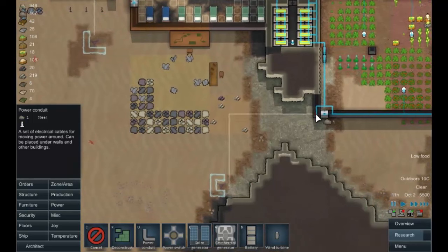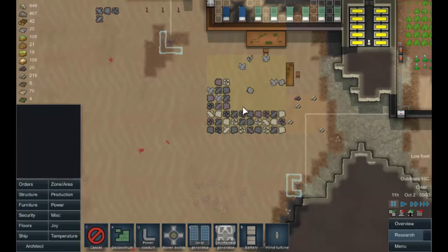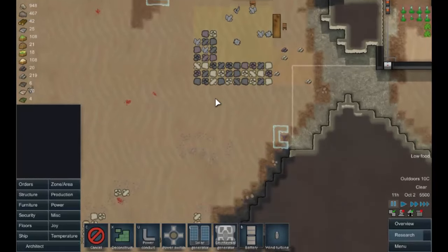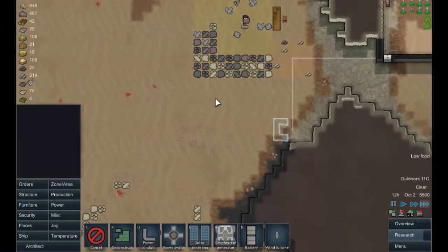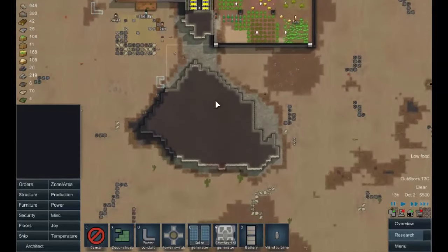That'll give the turrets a bit of power. When we get attacked I'm going to pull the colonists in here and shoot down, and the turrets will help them. Let's get that running. How are we doing for metal? I think we can actually start doing a bit more mining.